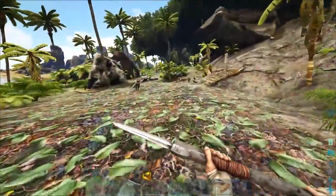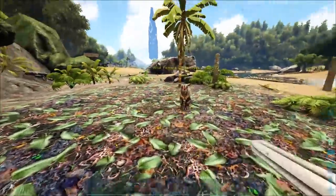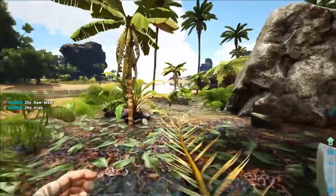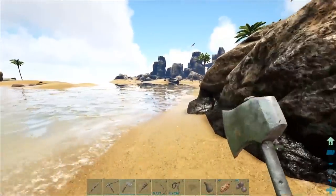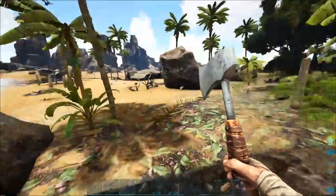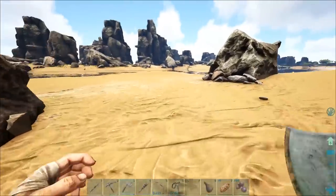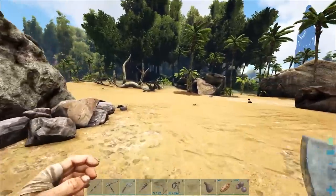I also saw another dillo over here, so we're going to come fight this guy. Wrecked by cheese! We're going to get his hide because we're trying to save up enough to make hide armor. I also saw a trike over here somewhere. We're still waiting for compost to compost. What level is this guy? We might try to tame this guy.